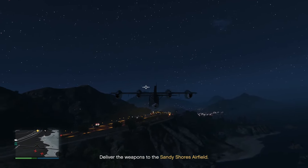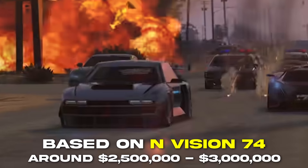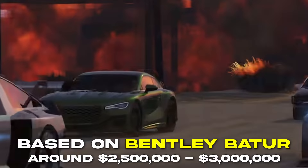For the other non-police vehicles Rockstar is releasing, first off we have this vehicle right here — honestly very cool, it's based off the N-Vision 74. It's a nice looking vehicle. I'm probably going to put it in the super class and it's probably going to be around like 2.5 million dollars, maybe more, since it's a bit more on the futuristic side.